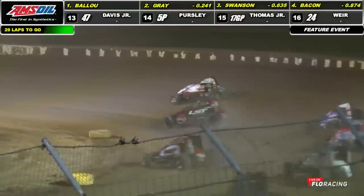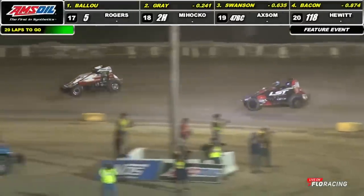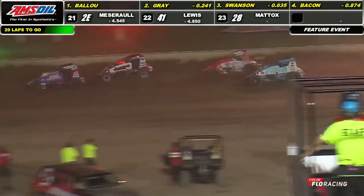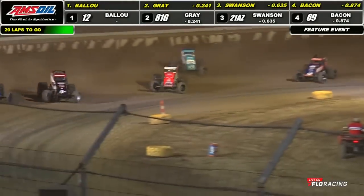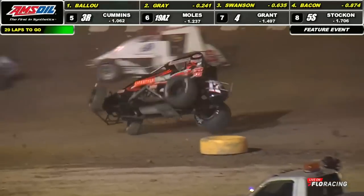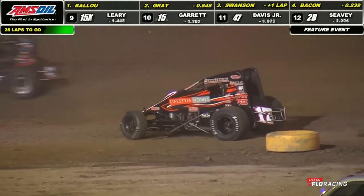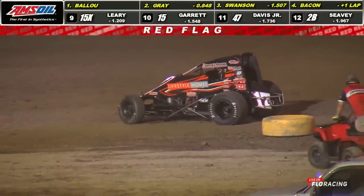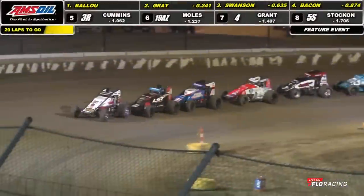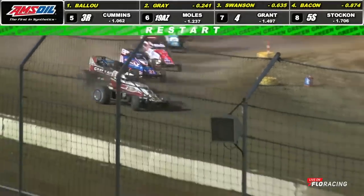Balloon hangs tight with him down into turn number one. Two slides up across. She's a little bitey down there as Jake Swanson beep-bopped his way up through, and he's able to get back around. Cal Cummins, a three-car — he's going to follow out on turn number four. We've got one up and over. Trouble for the 17GP of Kevin Thomas Jr., and Balloon's holding him up late in the corner.